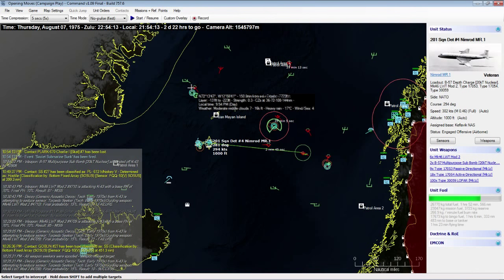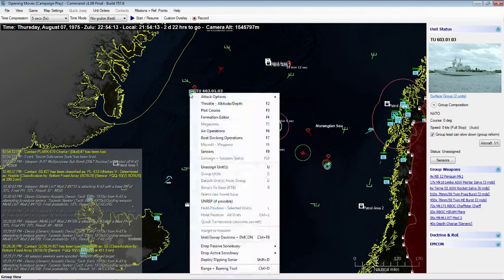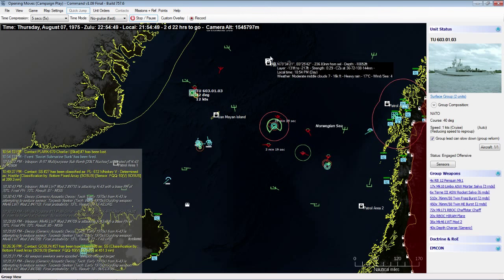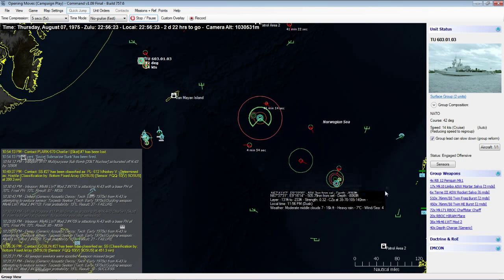We'll move back and try to hit this Whiskey submarine — it's in close to one of our surface groups, so we want to protect our surface ships. The time will stop sometimes when an event occurs on screen.